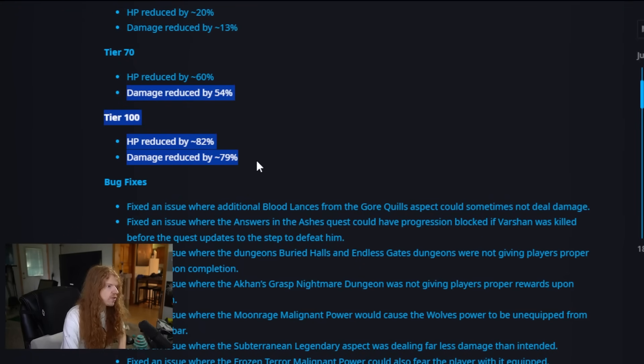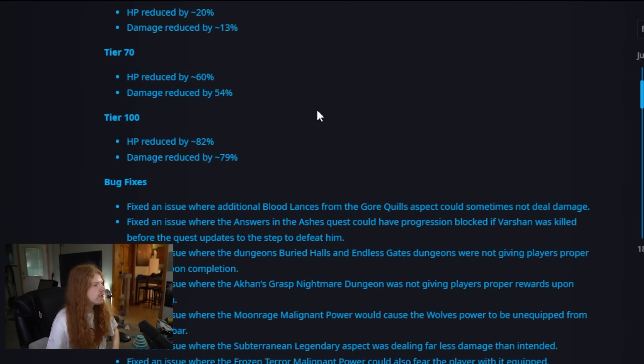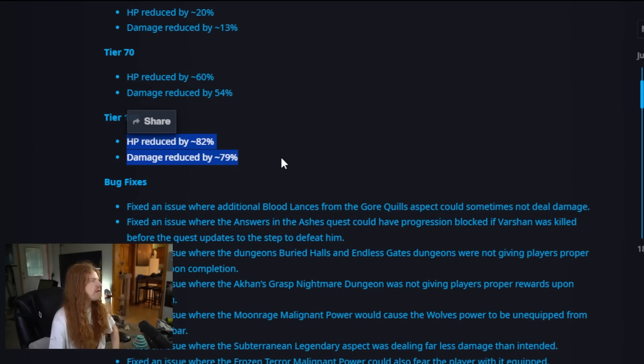But that's not where it's going to end. Don't forget that when we're clearing these Nightmare Dungeons, there's something else that you get, which is glyph experience. So when you're making a new character, especially going into these seasons, and you have to level your glyphs again to level 21, the glyph experience algorithm is two times the tier you're at plus two. So if you do a tier 100, you will get 202 glyph experience. That's what you'd always get, but because it's so much easier to burst through these now, you're going to be able to level up your glyphs a lot faster.